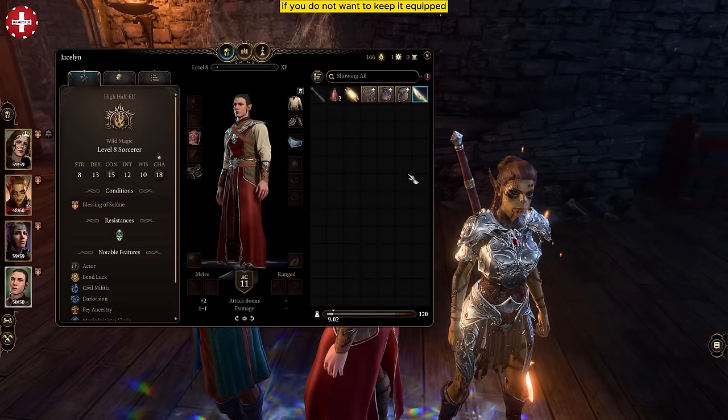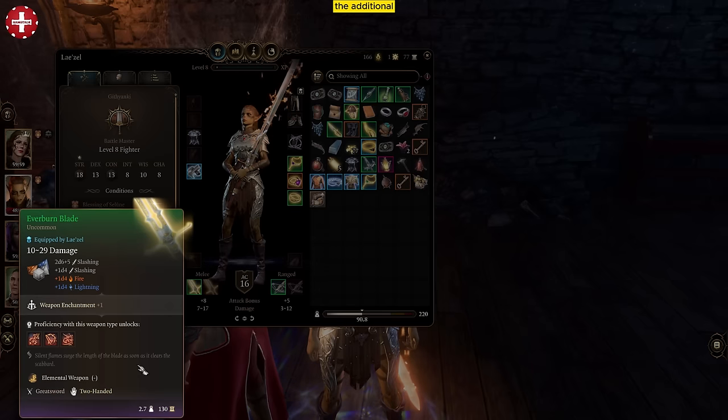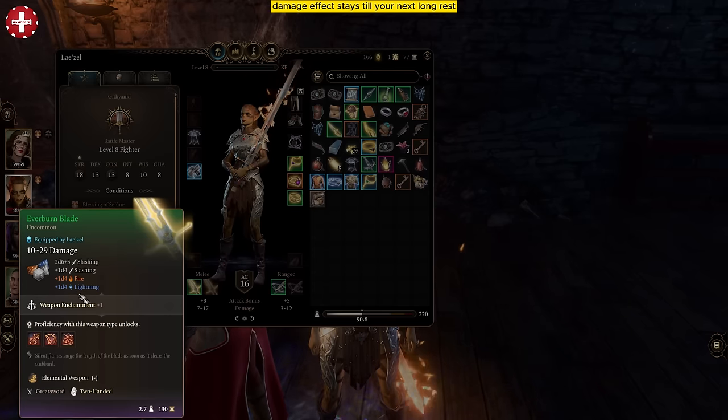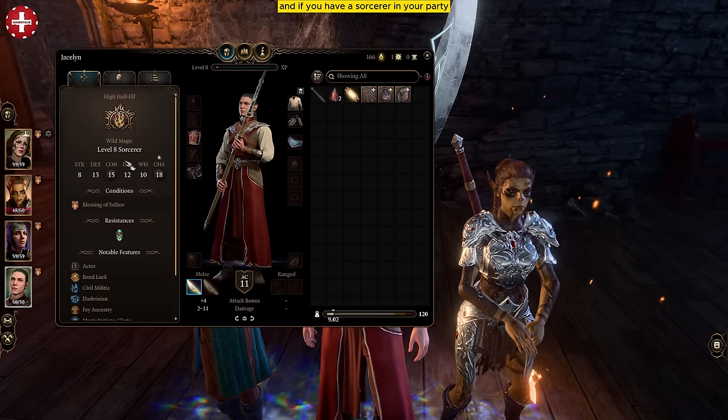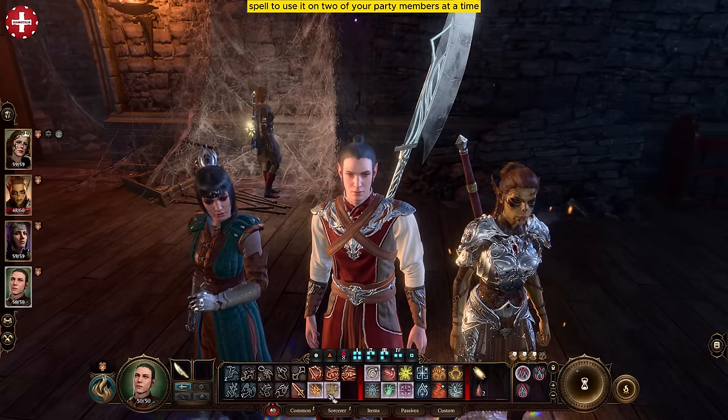If you do not want to keep it equipped, there is no problem. Just use the spell and un-equip it later. The additional damage effect stays till your next long rest. And if you have a sorcerer in your party, you can use twin spell to use it on 2 of your party members at a time.